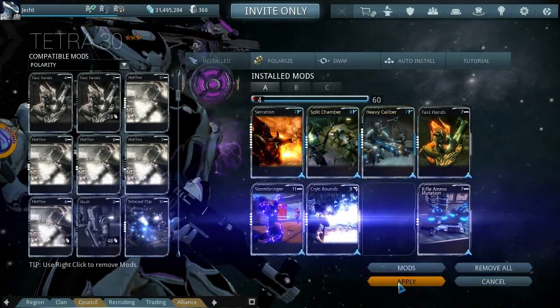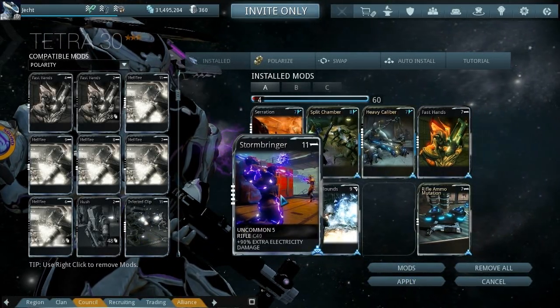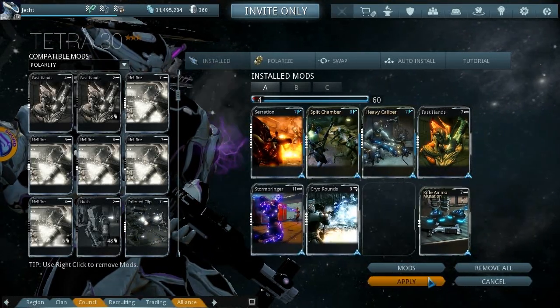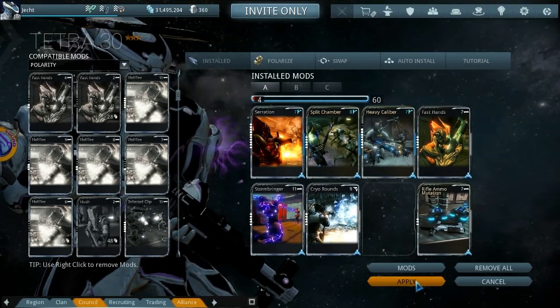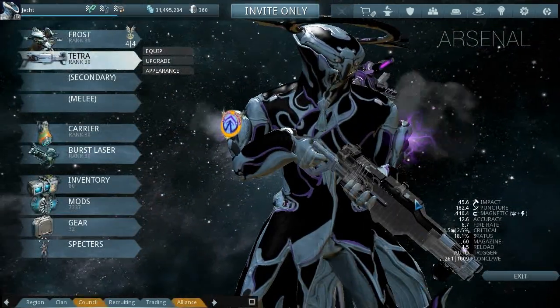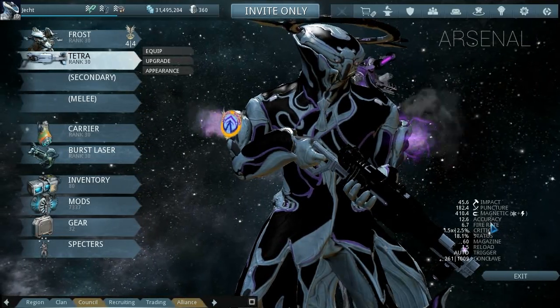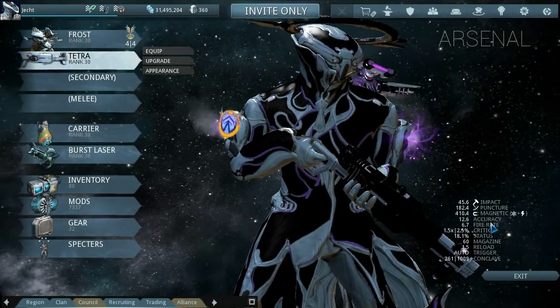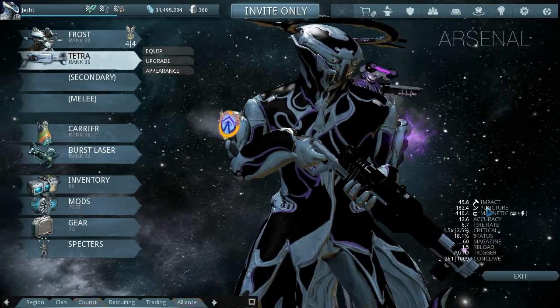So obviously a D polarity would go well in this. I probably will do that when I get around to it — I've got other weapons I'm working on. With the current build, the fire rate stayed the same. I would love to drop a fire rate mod in here, which is why I'd add a dash polarity. The puncture has gone up though.